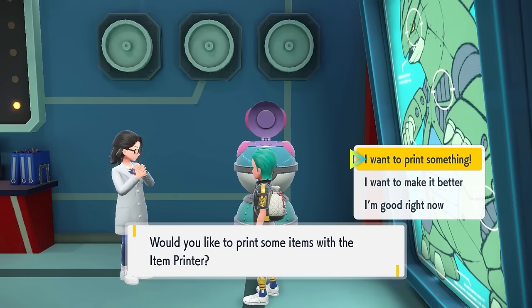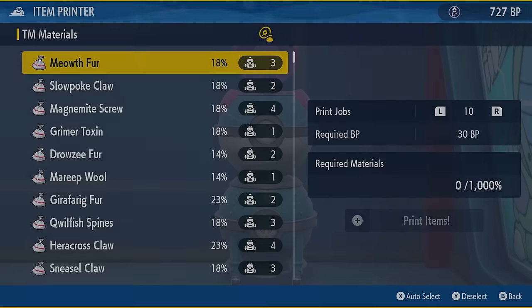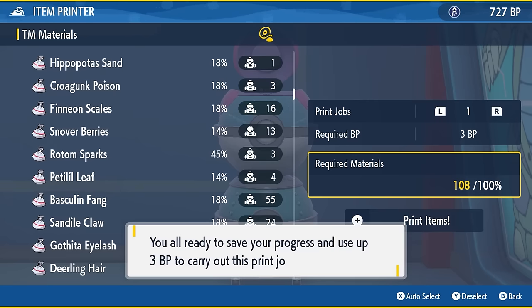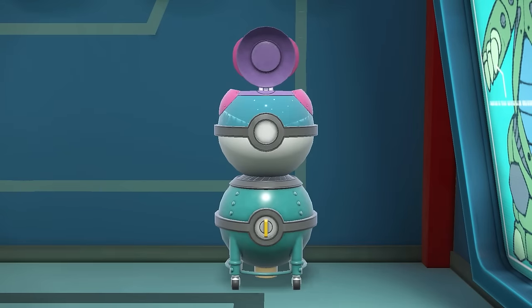It's been discovered that all item printer results are predetermined, based on set dates and times using your Switch's internal clock. The seed for any specific item drop is generated at the point when the screen fades to black between the club room and the material screen. Knowing this, we can set dates and times to hit specific seeds for any item drops we want in game, saving us a lot of time and materials.